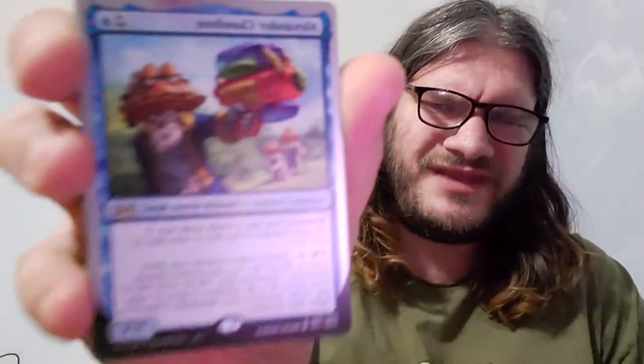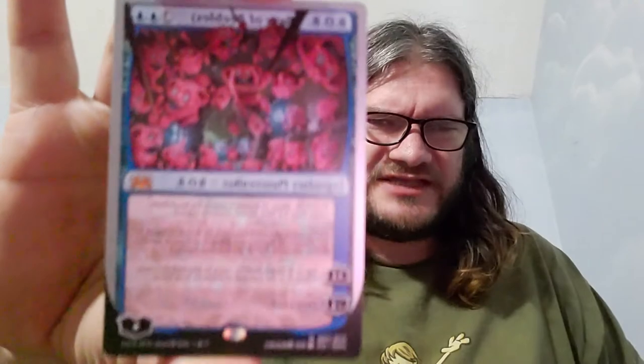So what comes in the blue Unsanctioned deck? — yes, I have reading glasses, deal with it. Alexander Clamilton — he could be used as a blue-red commander. Each deck comes with four new cards and a whole bunch of reprints from Unglued, Unhinged, and Unstable. We've got the Avatar of Me, and a brand new planeswalker called Bob — the Bevy of Beebles.